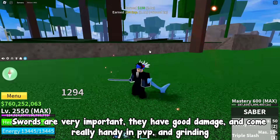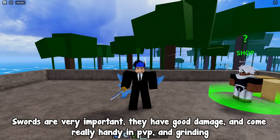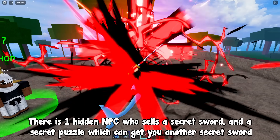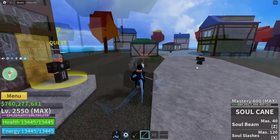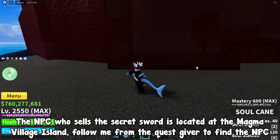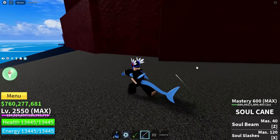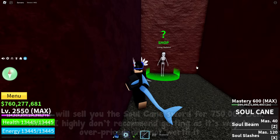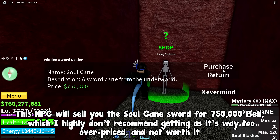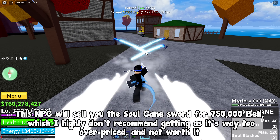Swords are very important — they have good damage and come in handy in PVP and grinding. There is one hidden NPC who sells a secret sword, and a secret puzzle which can get you another secret sword. The NPC who sells the secret sword is located at the Magma Village island — follow me from the quest giver to find the NPC. This NPC will sell you the Soul Cane sword for 750,000 belly, which I highly don't recommend getting as it's way too overpriced and not worth it.